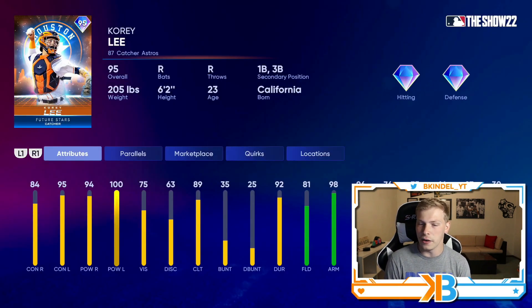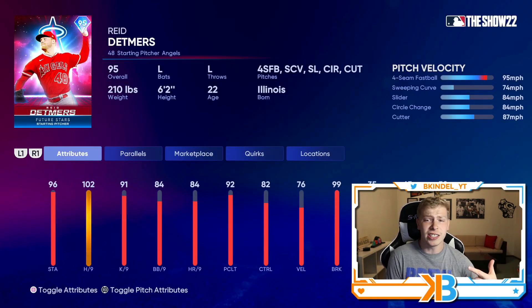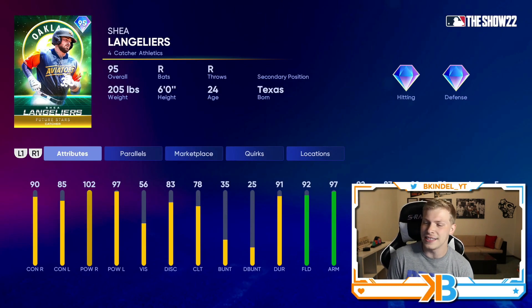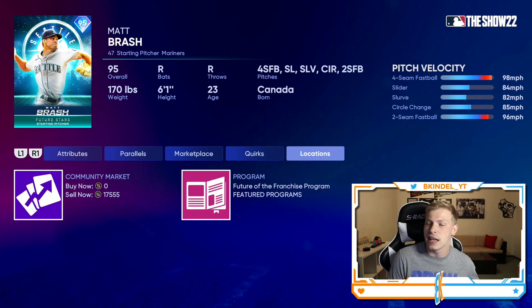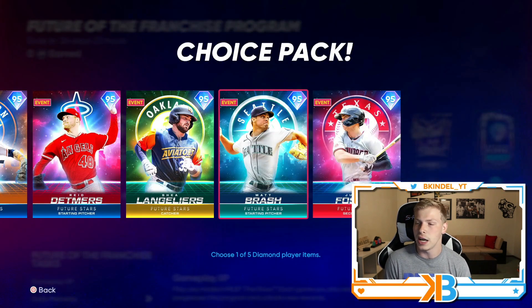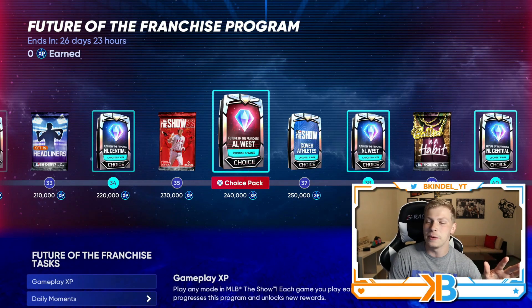I'm telling you, they chose the hell out of every single one of these cards. I haven't seen a bad card yet. Reed Detmers — 102 hits per nine, doesn't throw very hard, but that 102 hits per nine is going to be insane. 102 and 97 power with 92 fielding and 97 arm for Shane Baz. You got Matt Bush who just throws gas — he doesn't have outlier, but he still has 99 hits per nine, he's going to be really good. And then you got Justin Foscue with 107 and 112 power. Dude, this program is nuts — it's going to add so much to people's lineups.